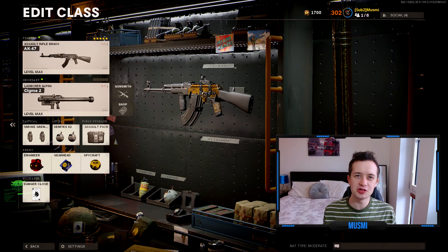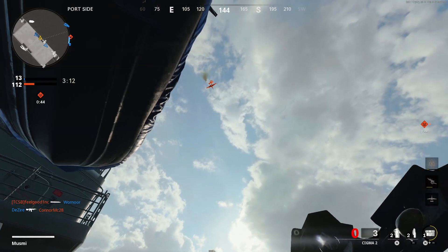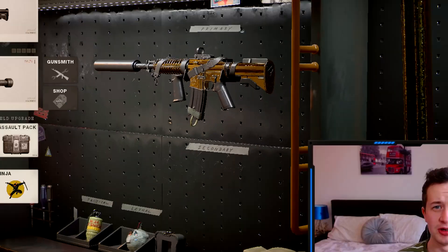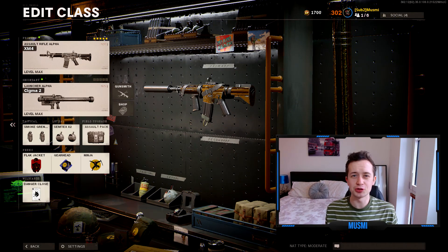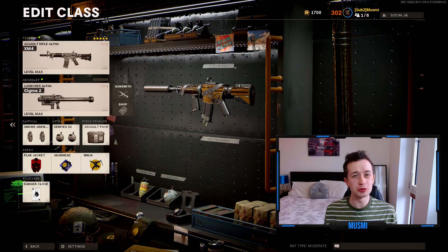The third and final way to level this weapon up is in regular multiplayer, and it's a passive way of doing it. In a way, this is the most efficient way of getting dark matter. What this method involves is you basically use a primary of your choice - say you're trying to get the AK-47 gold - but in your secondary you've got the Sigma 2. Whenever an enemy calls in a scorestreak, you bring that out and destroy it. It's not going to be the absolute fastest way to get just the Sigma 2 leveled up, but the passive multiplayer option is a great one if you're focusing on doing other guns at the same time.